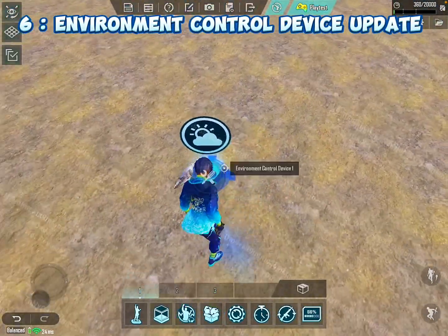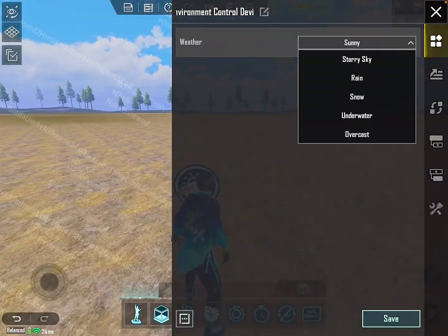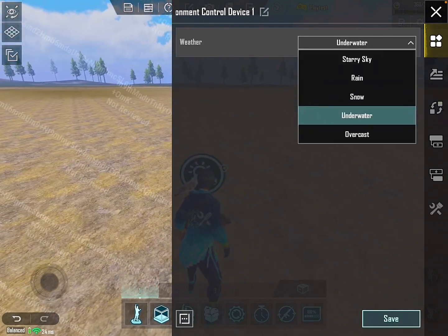Environment control device update. In the environment control device, PUBG added two new weathers: Underwater and GOSH Overcast.